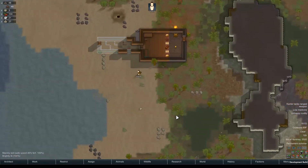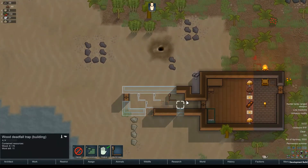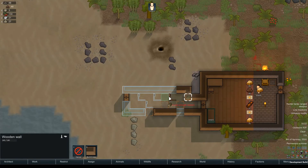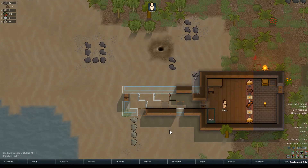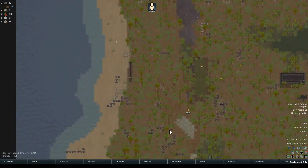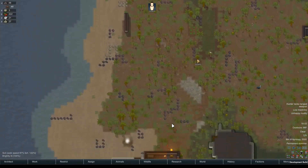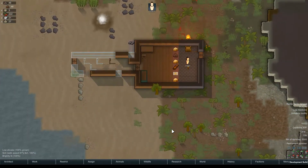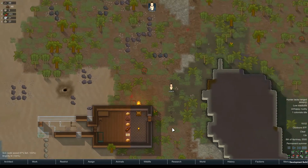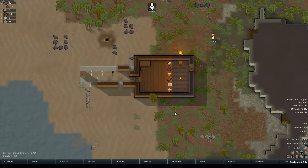Now that I taunted Randy, he's going to punish me — you watch. Alright, we've gotten over our food hump. That's good. Now it's just a matter of expanding the base and getting some security going.